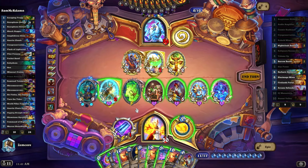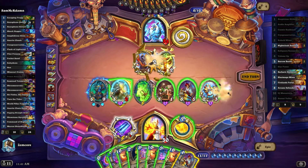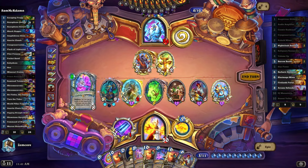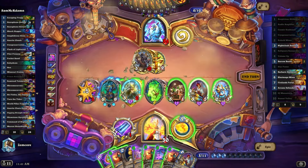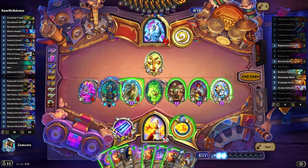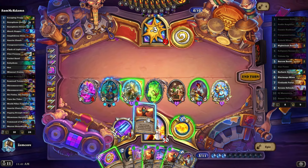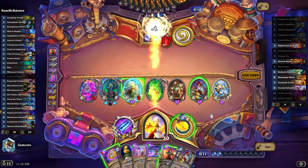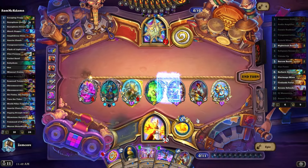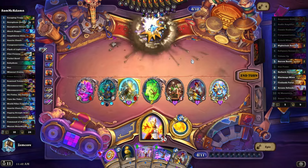We put DJ on this side, he gets rush so we just trade here. Give rush, hit there, and then we just clear with the triple Sunset Volley. Zero, zero, zero, zero — and a one. Ready? And one, and two, and three — and dead! Let's go!